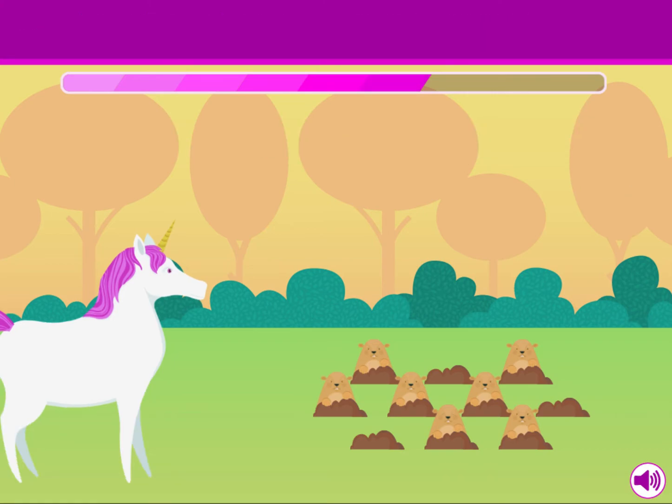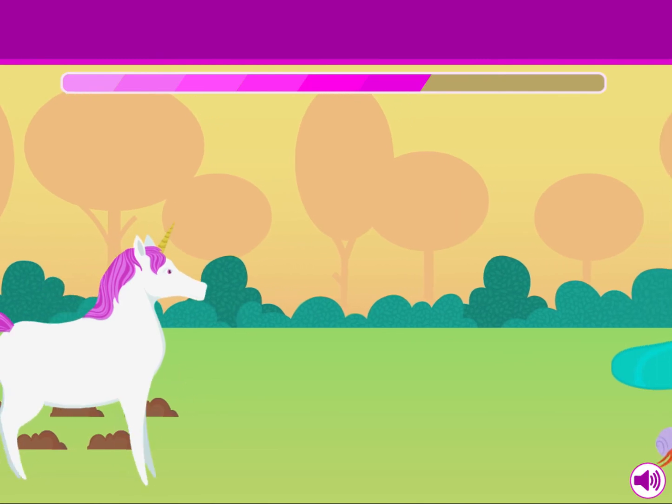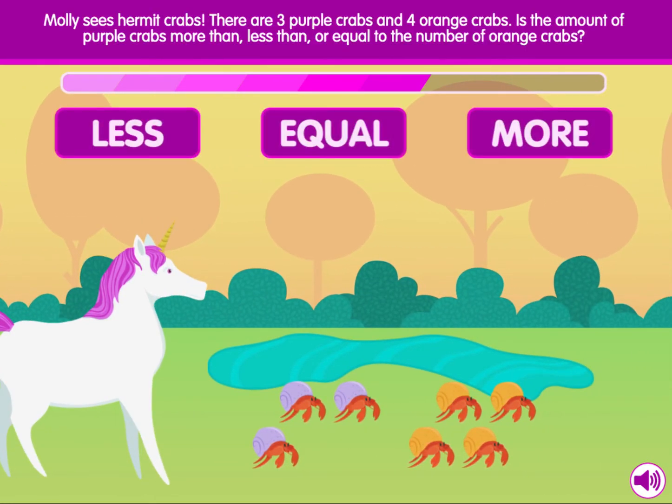Are you going to the party today? I may go for a little bit. Molly sees hermit crabs. There are three purple crabs and four orange crabs. Is the amount of purple crabs more than, less than, or equal to the number of orange crabs?